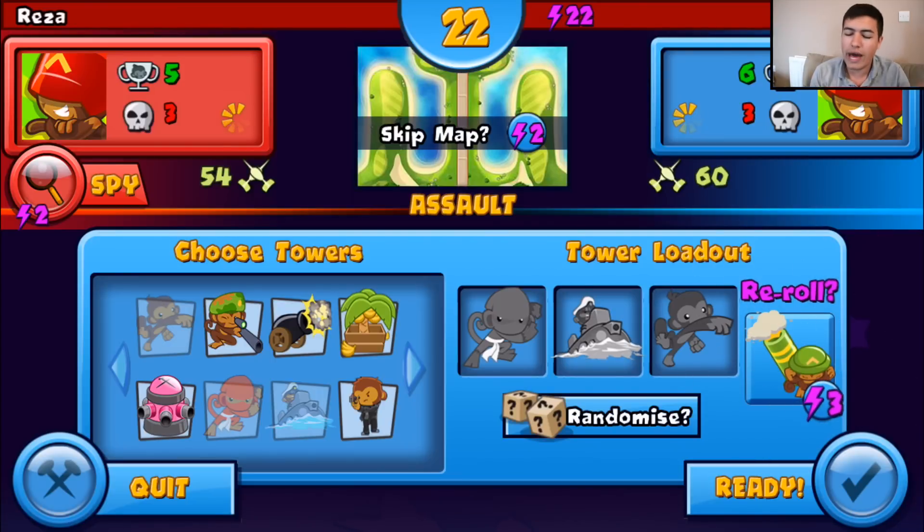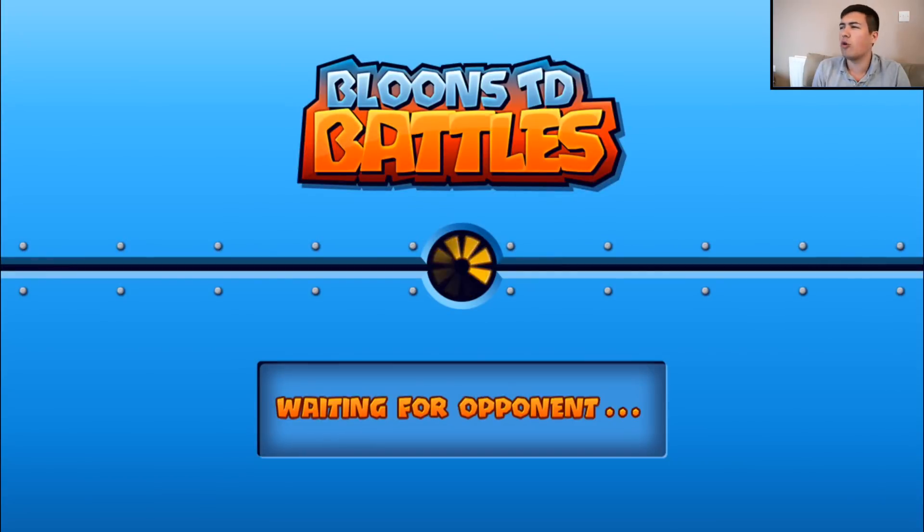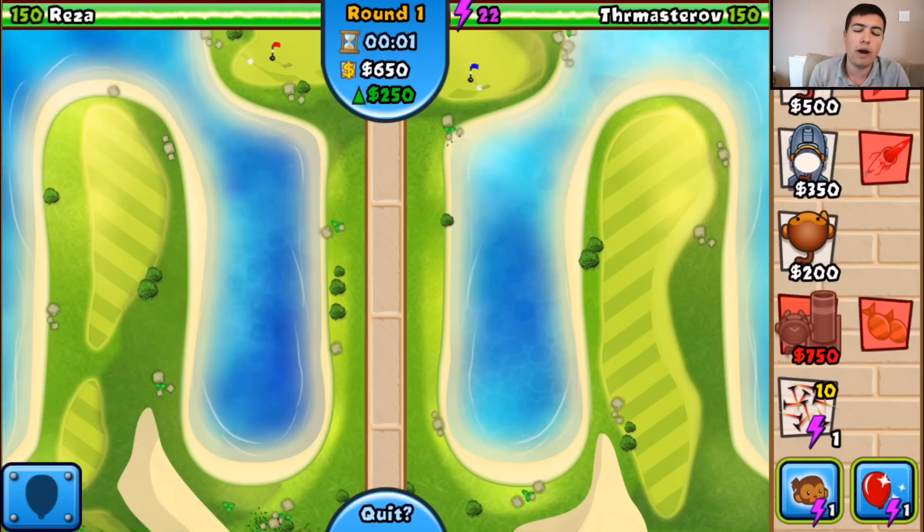This is a perfect map to start on as well. Hopefully Reza knows what we're doing. I really should have brought a cannon actually. I should have just gone back and brought a cannon because we've been struggling against the lead balloons using this strategy. But hopefully this time we should be all right. We can do this. Let's see if we can defend far enough this time.